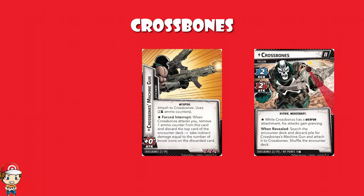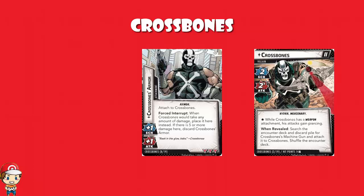There is one other upgrade or attachment we see for Crossbones. It just comes out normally, but it's Crossbones Armor. Gives them an extra one scheme and one attack, and when Crossbones would take any amount of damage, you place it on the armor, and when you get to five damage, you then discard the armor. It essentially gives Crossbones an extra five hit points, but it gives an extra one scheme and one attack while you're going through all of this, which is, well, kind of harsh.